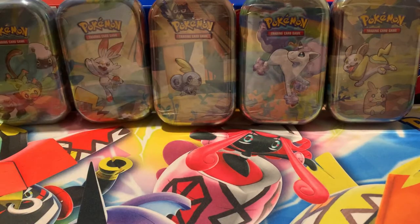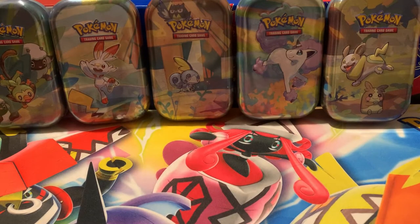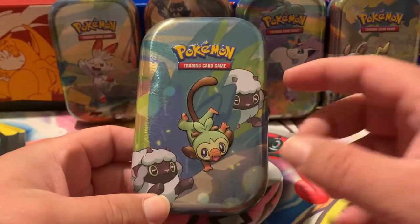As you can see, all five of them today. The last time I did these mini tins I only did about three — I didn't have the whole set — and the last ones that came out I didn't do at all because the pack choices were not great. But today we're going to open all five. I'm going to cut off the plastic around them real quick. That actually took longer than I expected, but we're not going in any particular order, just left to right.